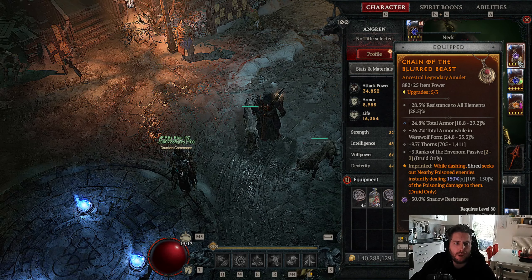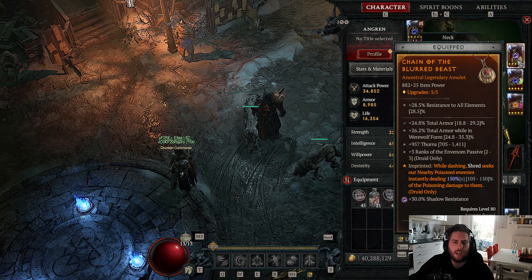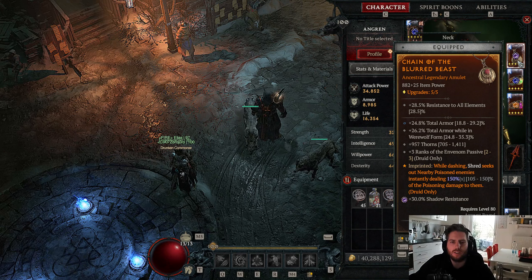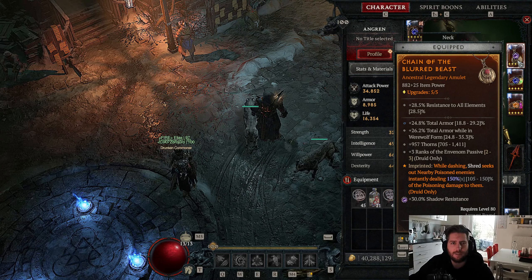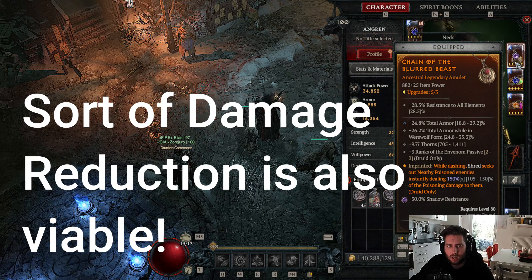In the amulet, we have the Aspect of the Blurred Beast because it is our main source of damage - it scales really well with our Poison Creeper. Shred will deal astronomically high damage because it deals poison damage. It's really important to get total armor and total armor while in werewolf form on this amulet first, as it is our source of armor so we don't get one-shot in Abatov Seer. Then as the third stat take ranks of the melee passive, and for the fourth stat you can take either shrine buff duration, or if you don't have the Lycanda staff, take spirit cost reduction or another good affix.